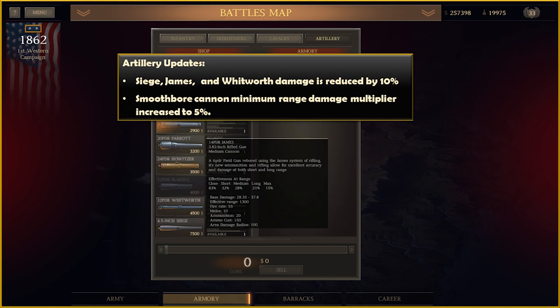Your Siege, James, and Whitworth guns damage has been reduced by 10%. The smoothbore cannon minimum range damage multiplier has been increased to 5%.